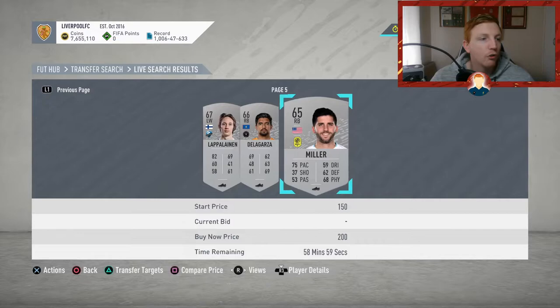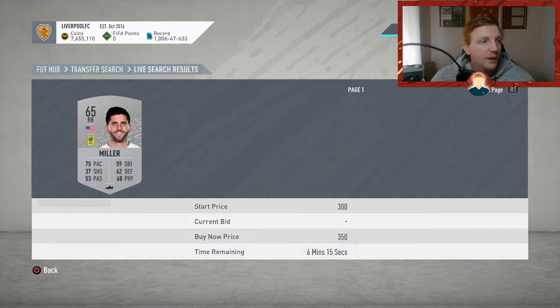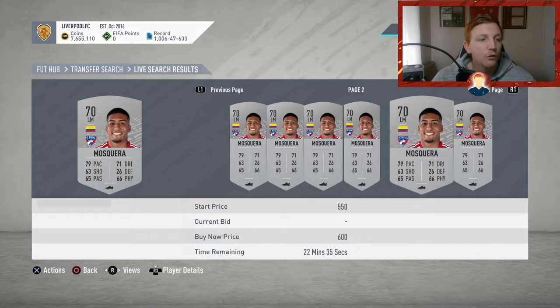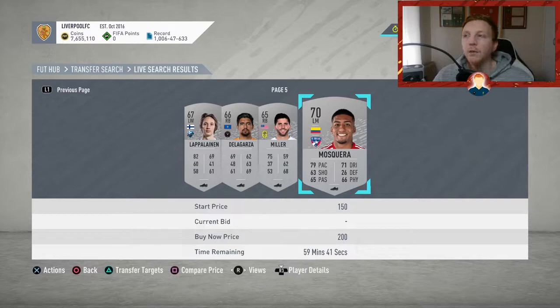You ideally want to jump over to the 59th minute and do a little bit of learning on the job. Say for instance you compare the price for a player — he's at 200 coins but only selling at 250, so you might want to jump to somebody else. Now look at this guy: compare price 200 coins, he's already got a bid on him at 350. If I pick him up for 200 coins and sell for 350 buy now, that's 130 coin profit.